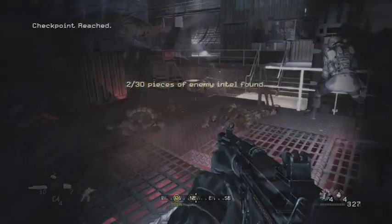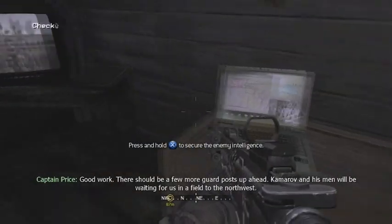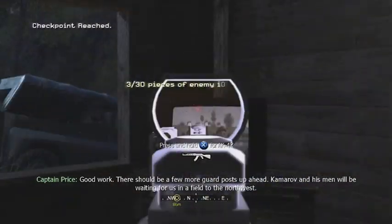Now, for the third piece of intel, it's during the Blackout level, and you want to go into this cabin. This is the very beginning of the level. Get those two guys right here, and pick up the laptop. And if you want, you can shoot that TV.